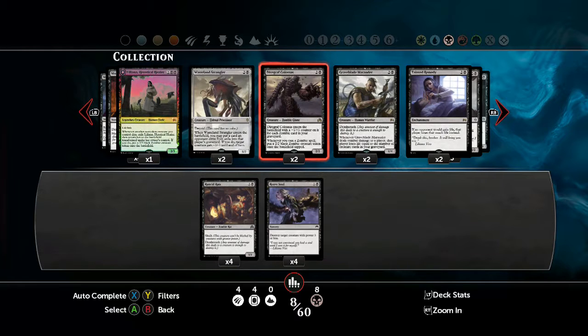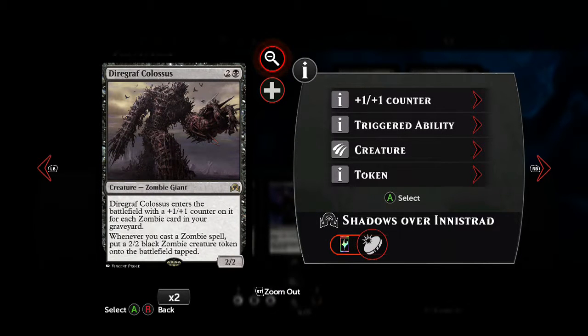One of the chief benefactors of our deck is Diagraph Colossus. A 2-2 for 3 mana is okay, but then you look at his abilities and you can see why he forms part of the core of this deck. If you've been forced to lose a lot of creatures during the fight, he'll come in as a powerful, stompy kill creature. But if you get him early, he starts generating your zombie army by using his secondary ability. Both abilities are extremely useful depending on the situation you're in.